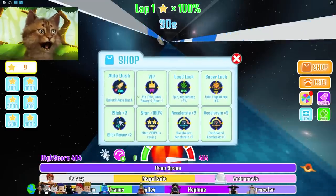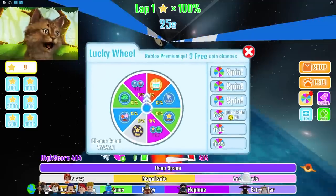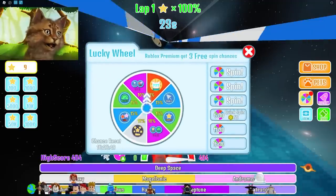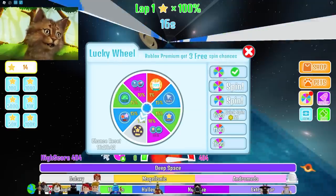So what else do we have here? We have a shop where we can buy stuff. We have pets. Spin the wheel! I'm gonna spin this. Okay, what did I get? Oh, I got plus 5 coins!